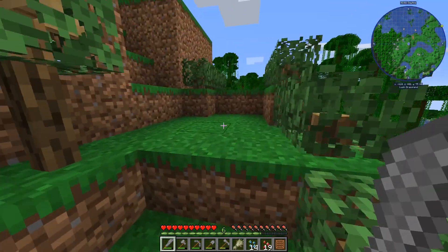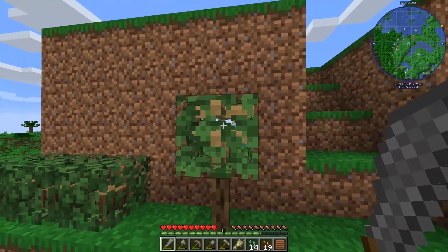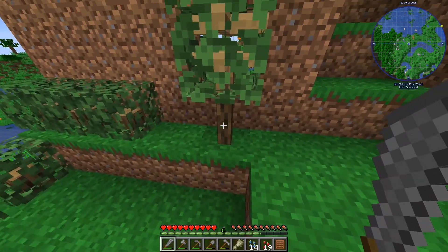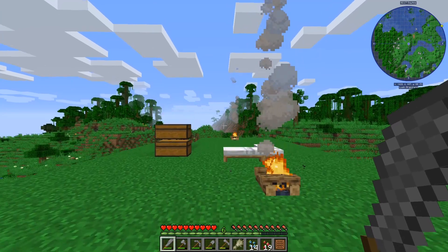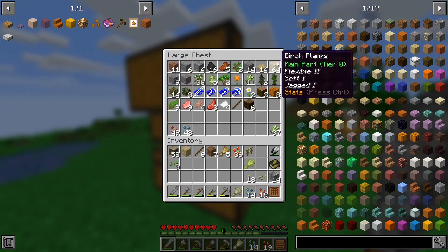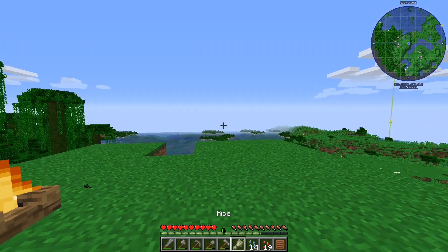This is a grape bush. When it first starts it's a little tiny dot there, but if you leave it like that nothing will actually happen. Like with real grapes, there's something you have to do to them. I've got six of those and we need to make some fences.